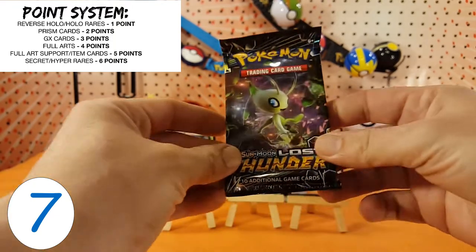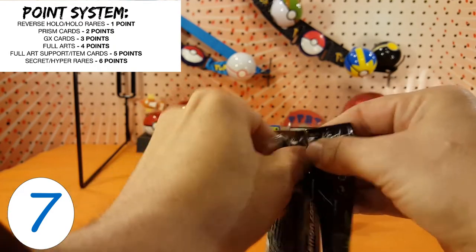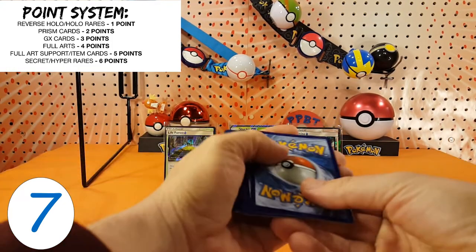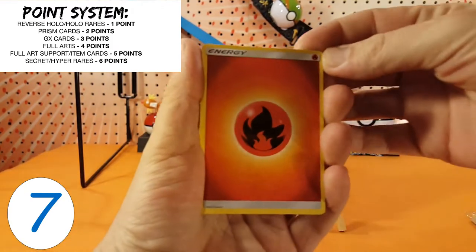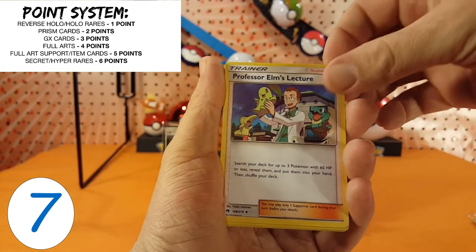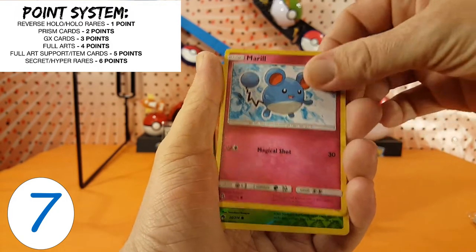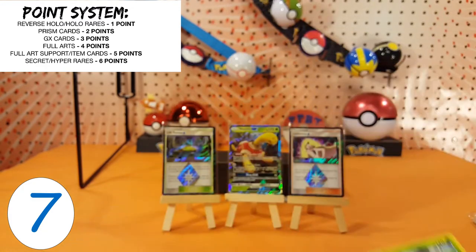And our final pack. Let's see if we can get one last pull. We start with Fire Energy here. Eridos. Fairy Charm. Professor Elm's Lecture. Durant. Mareep. Vampy. Nakata. Merrill. Trico is our reverse, and Dustox is our regular rare.